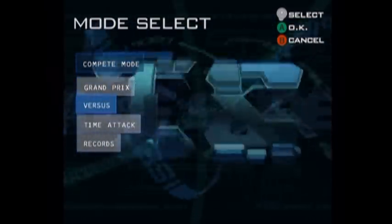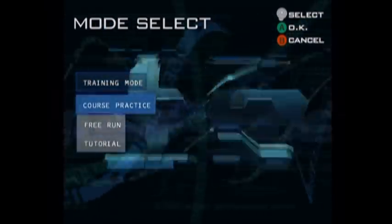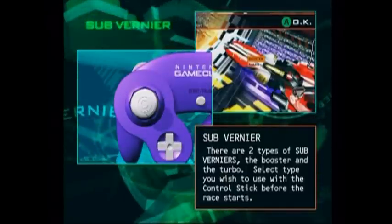The game's only got four modes: versus, time attack records, Grand Prix. There's also some training. You can do laps on the track — free run and course practice — or you can do this awesome tutorial. Let me show you this great tutorial with this awesome compressed GameCube video.